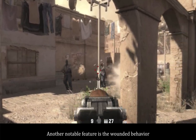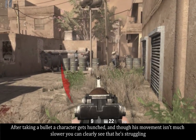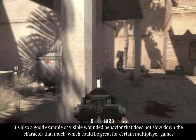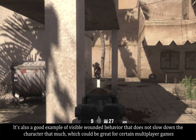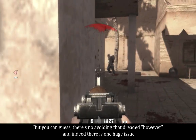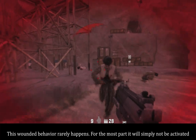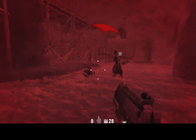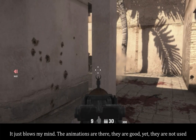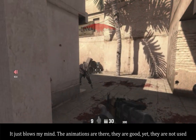Another notable feature is the wounded behavior. After taking a bullet, a character gets hunched, and though his movement isn't much slower, you can clearly see that he's struggling. This is a feature I've been asking for in nearly every GoReview, and I was really happy to see it. It's also a good example of visible wounded behavior that does not slow down the character that much, which could be great for certain multiplayer games. But there's one huge issue — this wounded behavior rarely happens. For the most part it simply will not be activated. You'll still see characters shrug off bullets and keep running like nothing happened. It just blows my mind. The animations are there. They are good. Yet they are not used.